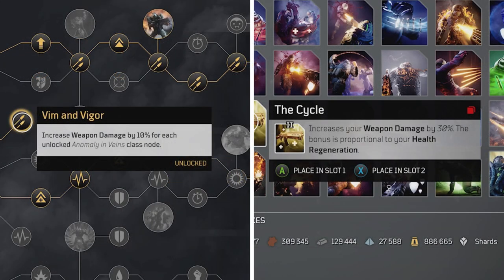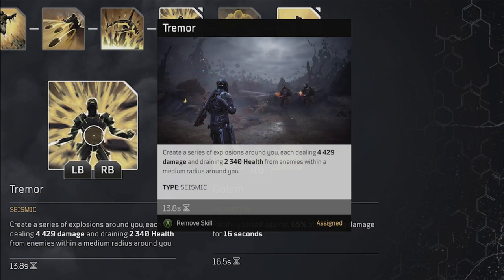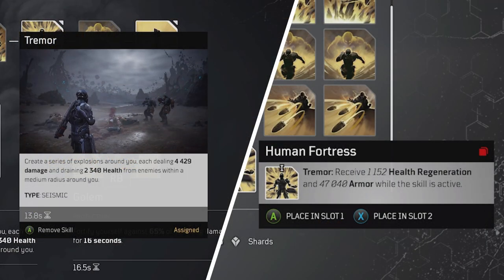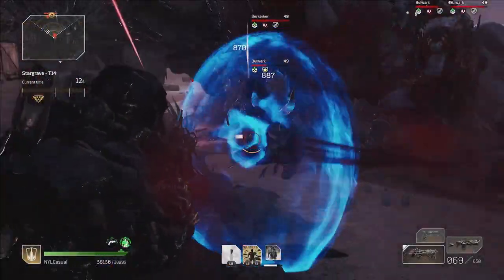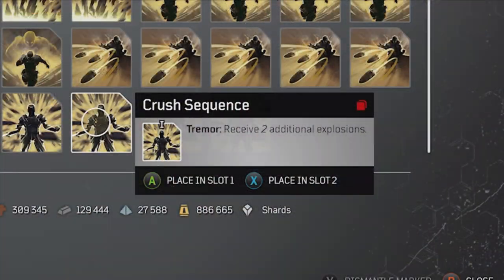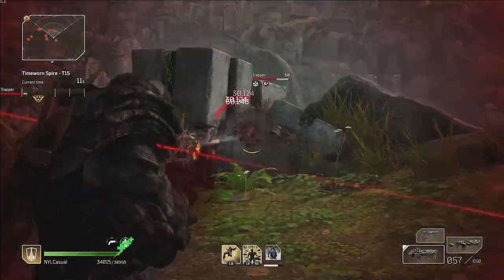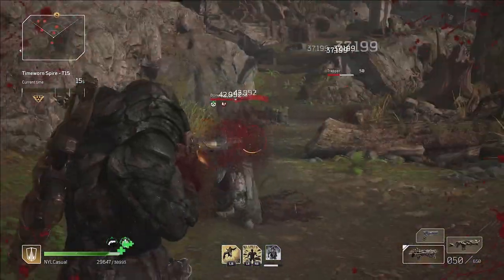But why stop there? This build uses the Tremor skill, and with the mod Human Fortress I get another 1,290 health regeneration, which in turn adds another 33% weapon damage — so 93% additional weapon damage while Tremor is active. To extend this, I've also modded Crush Sequence, which keeps Tremor up for around 11 seconds.